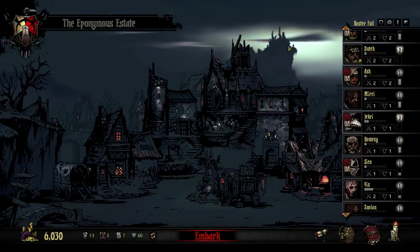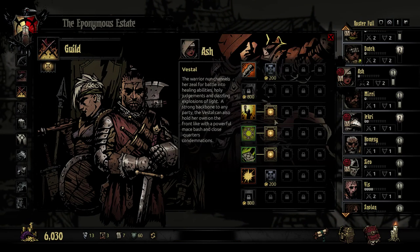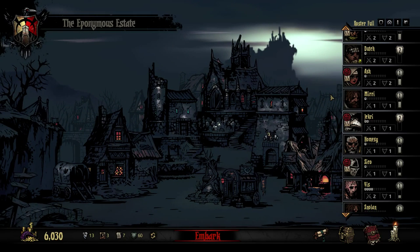Hello everyone, welcome back to Darkest Dungeon. James is still here. I wasn't really paying attention — I went and upgraded Psycho and Ash. I just gave Ash the extra Dazzling Light level, and Jekry has been completely upgraded. Other than that, I didn't really do anything so you haven't missed anything.